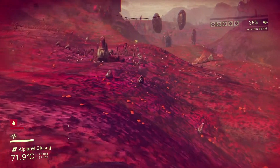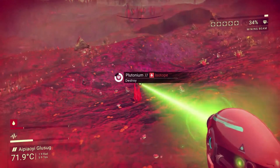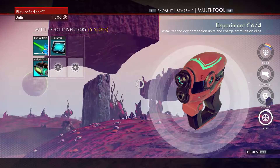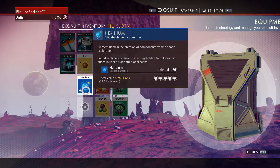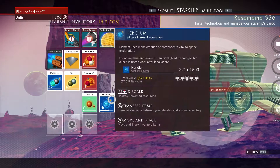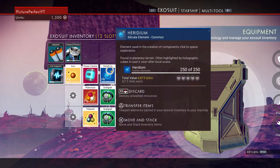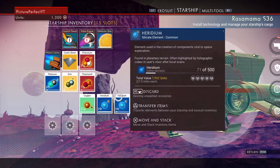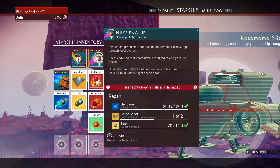Oh look, the jumpy things! We'll have that — that's plutonium. Have we got enough heridium now? I think so. Send that back to the ship. How many is in the ship? Three hundred. Is there any more in the suit? I'll send that back to the ship now. How much is in the ship? Five hundred and seventy-one — nice! Now we need another carbide sheet.